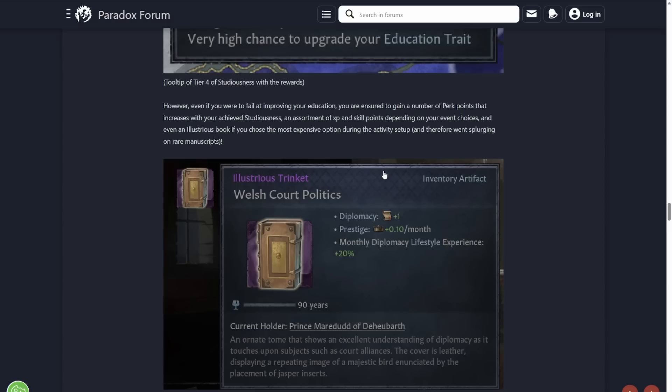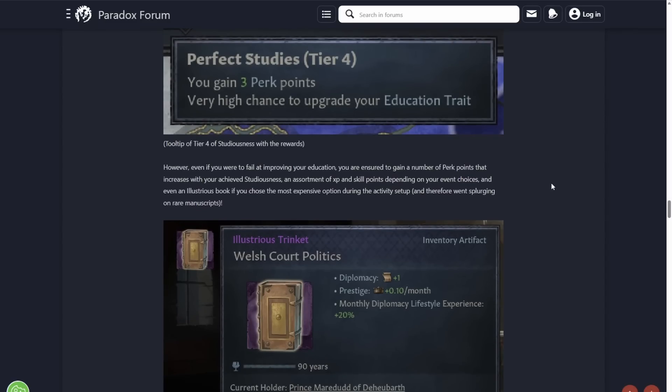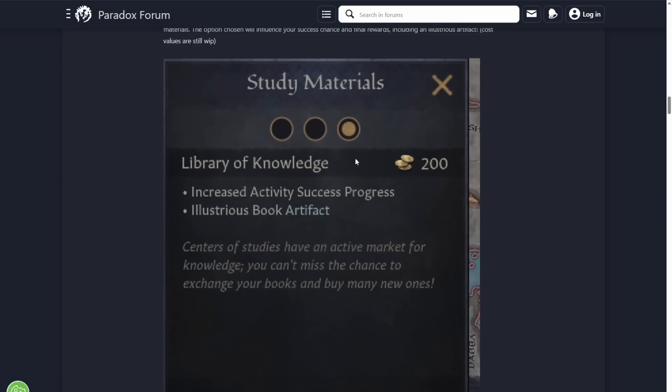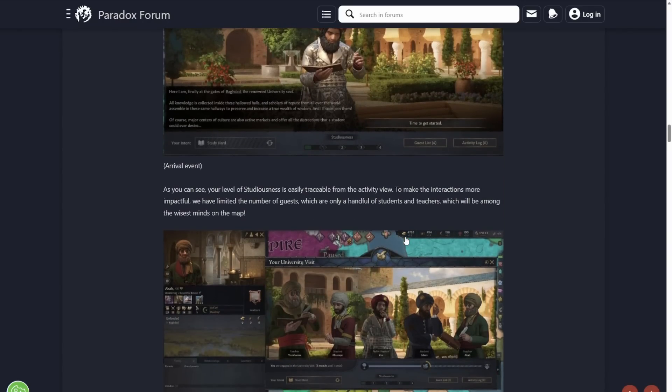Even if you fail to improve your education, you're ensured to gain a number of perk points that increases with your achieved studiness. So if you're Tier 2, you'll get maybe one or two perk points — you're always going to get something out of it. An assortment of XP and skill points depending on your event choices, and even an illustrious book if you choose the most expensive option during setup. So if you pick the top study materials tier, you always get an illustrious book artifact — it's not even a chance, you just always get one.